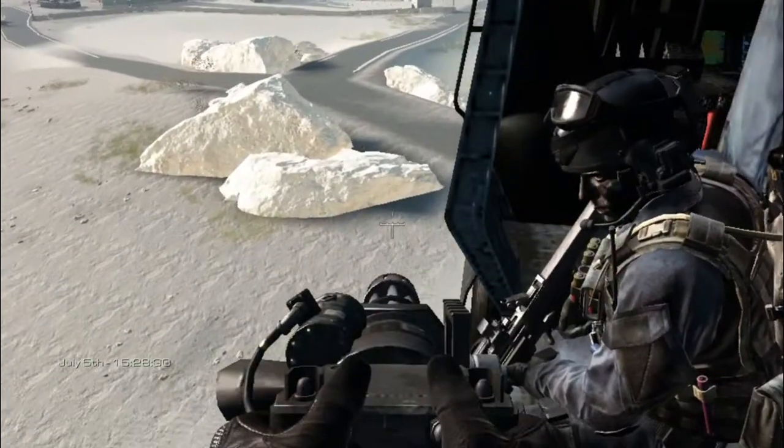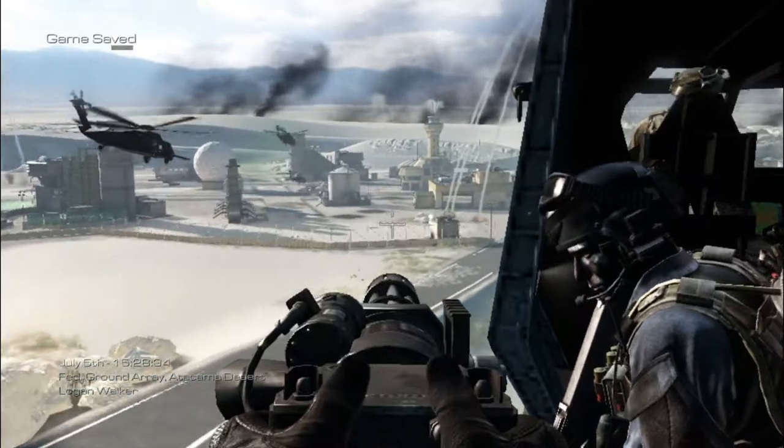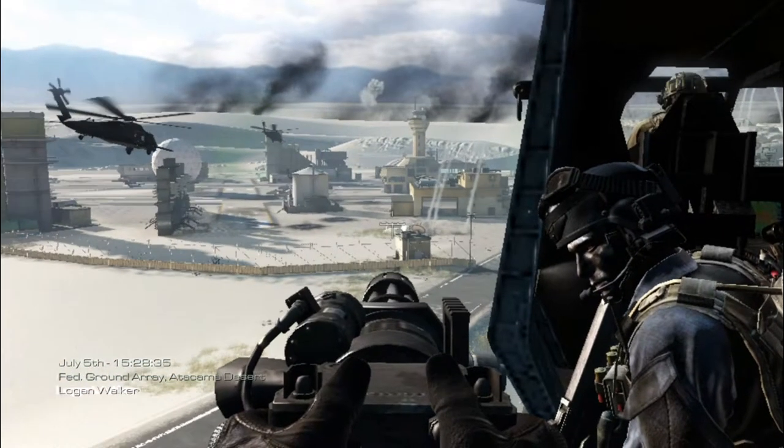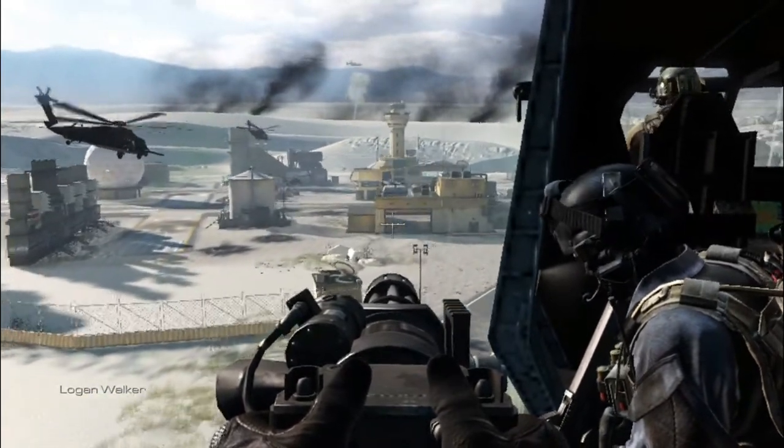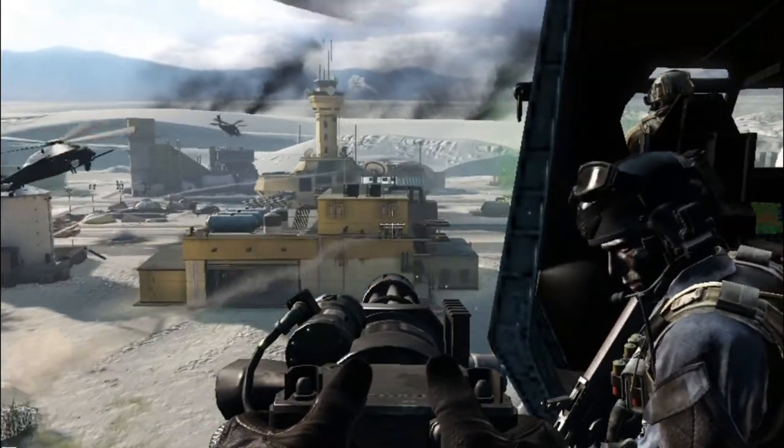Launch facility ahead! We'll secure the control room and launch the Federation missiles at the target site! Hesh, this is Merrick. The intel confirmed Rourke at the facility, but you have to get that missile launched first! Hesh out!